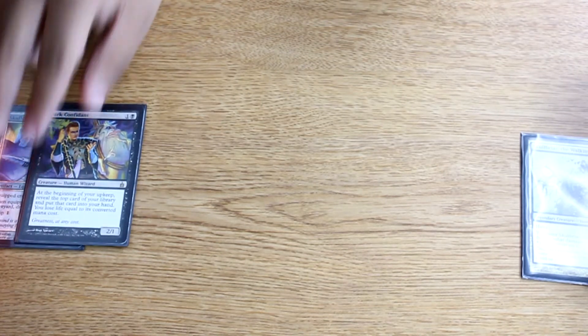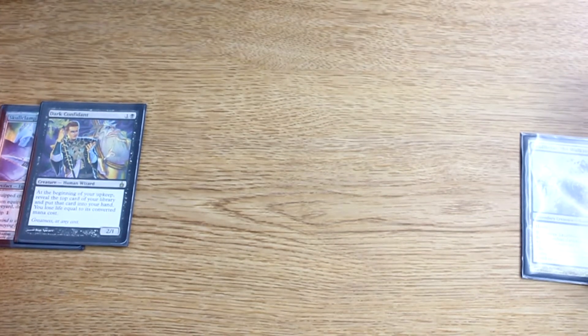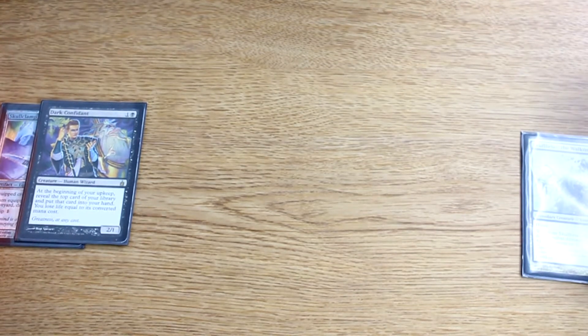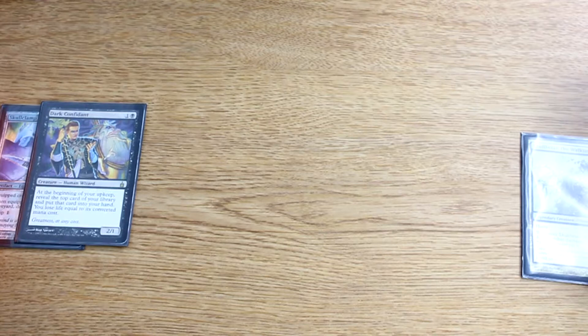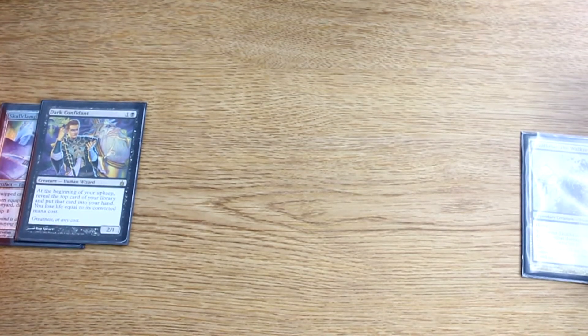Dark Confidant — it's a 2/1 for two mana. It hits pretty well and the ability is just gross on this card. It's been a staple for a while — this card is amazing, one of the best cards in Modern, up there with Deathrite Shaman. Just a very good card.